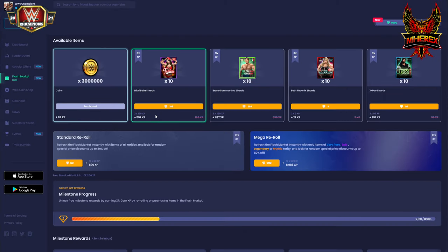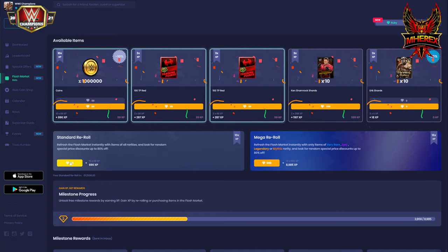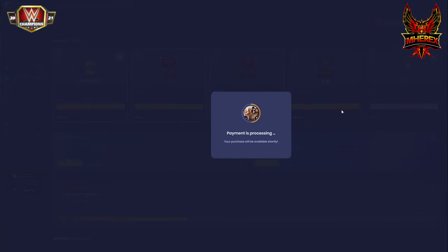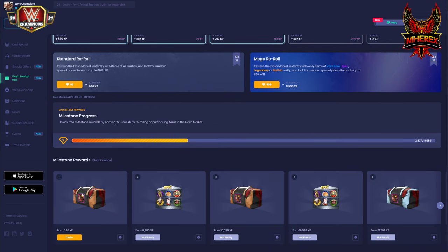Pretty good — got a few more refreshes to go, hoping for some coin or even better a new superstar. I always get the Eric shards because I don't have Eric yet — I'm playing the long game with that. I always pay the 6 or 9 rubies for 10 Eric shards. This 1 million coin I really have to think about — it's not a great price, but you do get 10x the EXP, so it's 890 EXP. I've already got my boogeyman bag so I'll go ahead and claim.